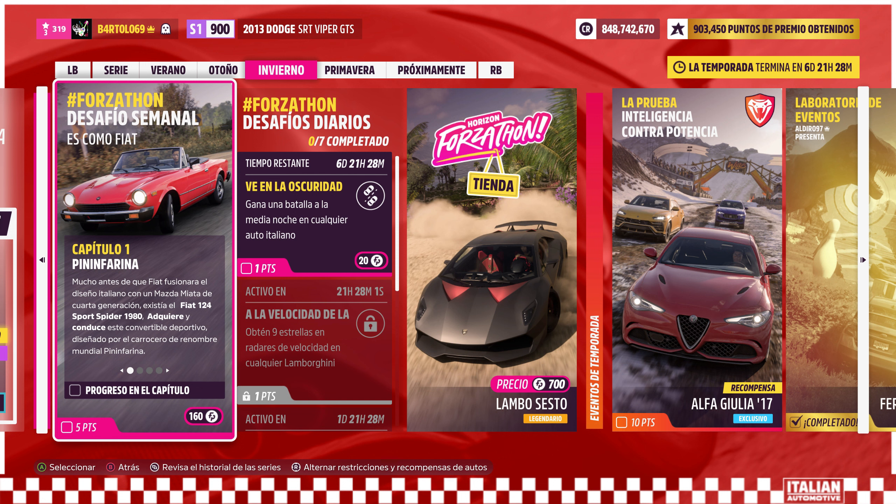Tiene que ser un Fiat 124 Spider del 80. Si no lo tenéis, hay que comprarlo, pero no es caro. Si miráis en Autoshow a ver cuánto cuesta, y podéis mirar en la casa de subastas a ver si podríais ahorrar algo. Pero no os fiéis, que puede ser que la subasta esté más cara que en Autoshow. Si ya lo tenéis, con eso ya está.